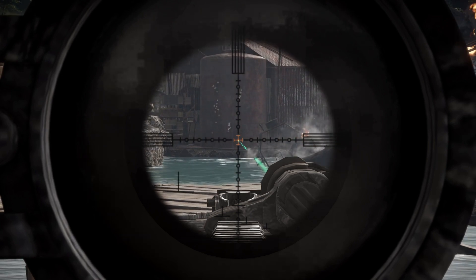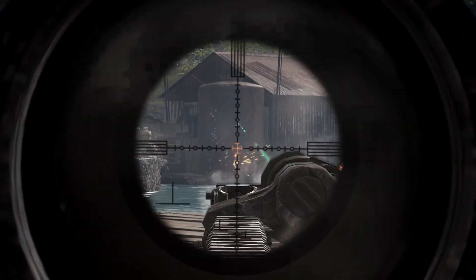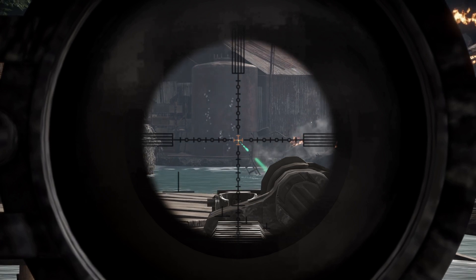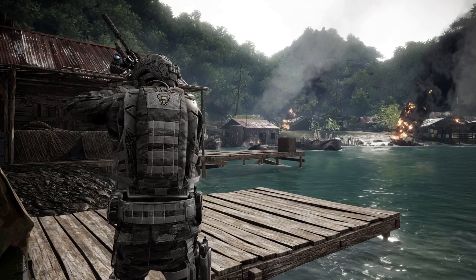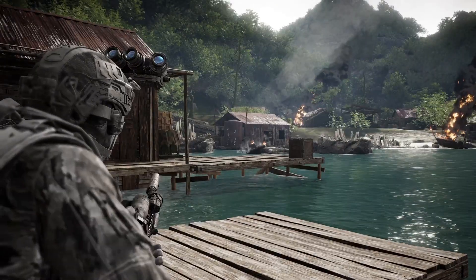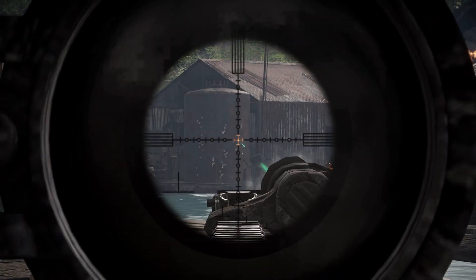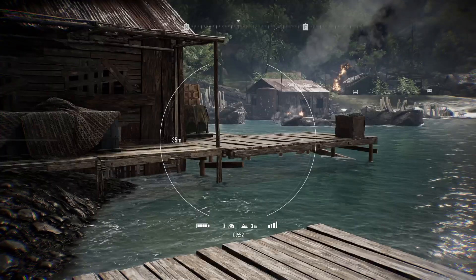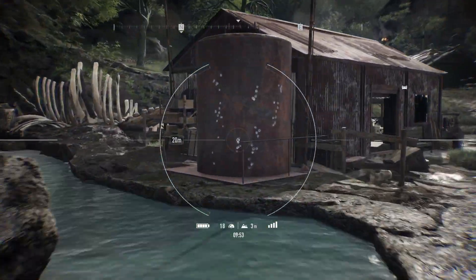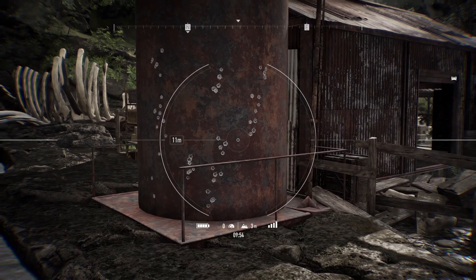Now we're doing burst fire. As you can see at 100 meters it's literally just going vertical — bends very very slightly. We'll try unsuppressed to see if there's much difference. It's pretty much the same. So if you're looking to take somebody out with burst fire, aim center mass and the rounds will head up into the head. You're going to have no issues whatsoever.